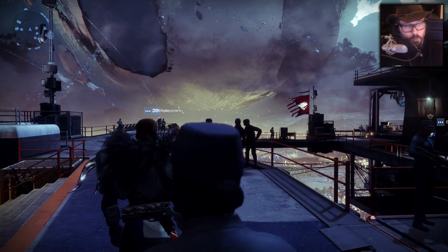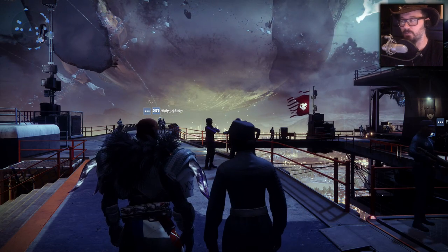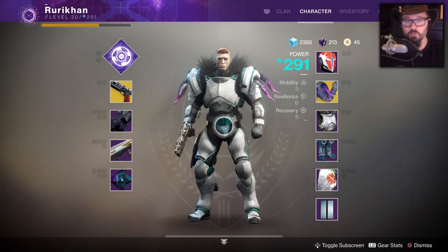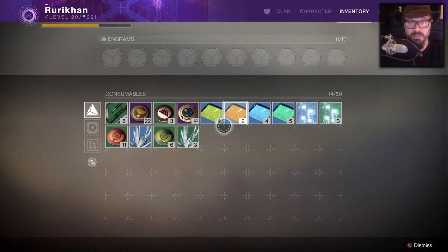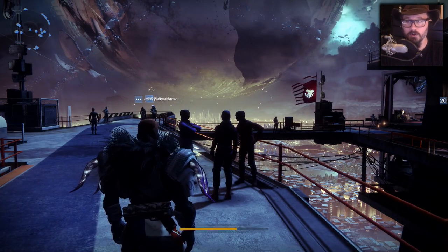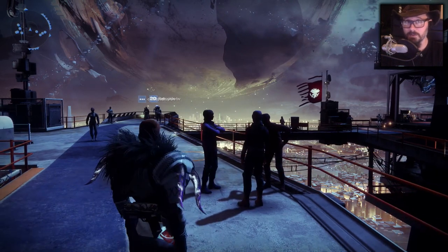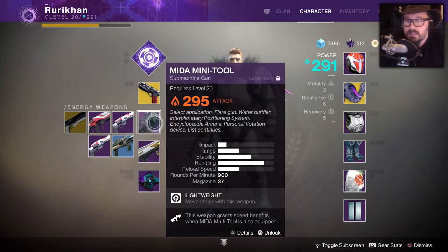Wait until you hit the soft cap of 265 before claiming your tokens — that's the first power check most players will hit. The reason to wait until then is that tokens are capped at 265 as well. However, there's something very important: legendary armor and weapon mods. The more tokens you redeem, the higher your chances of getting a weapon with a legendary mod.